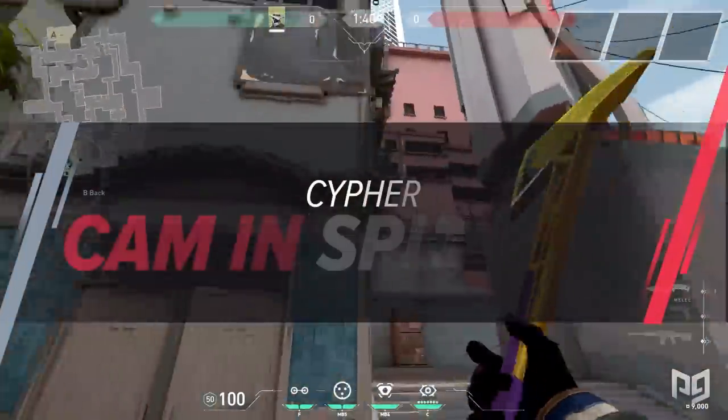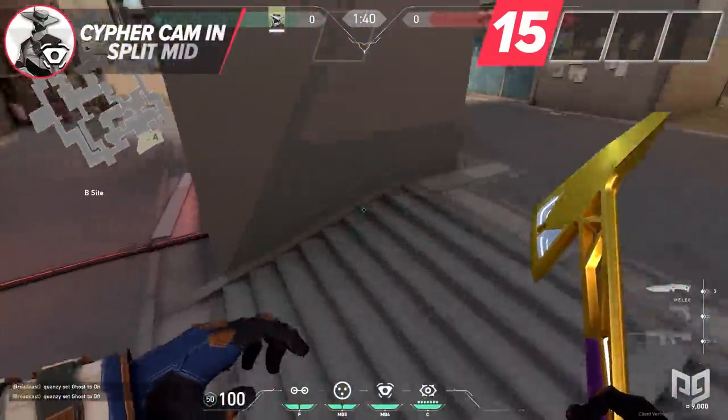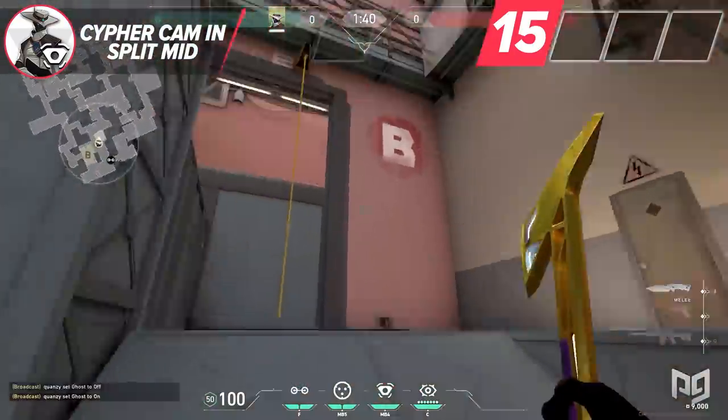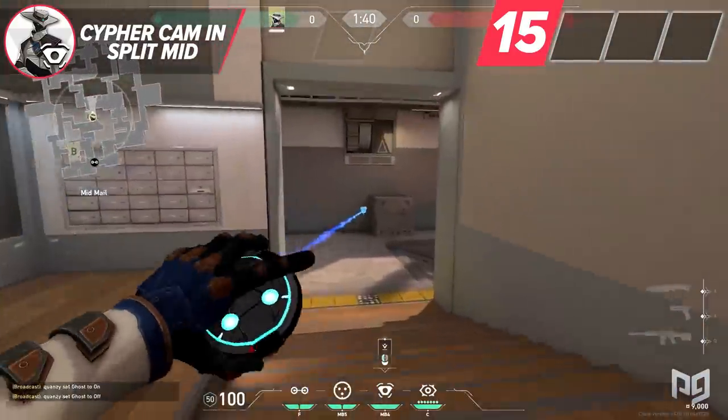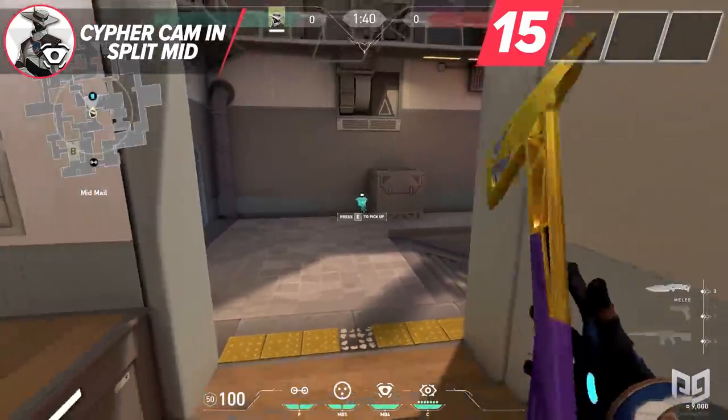Instead of using your camera somewhere on B site, sometimes you can shift it towards mid. This is especially useful if you notice the enemy team is pressuring mid very often and are getting away with it. If you trip B main and place your camera in the corner by the mid box, you can peek off of it and secure some kills.